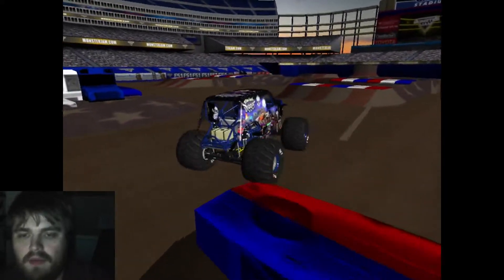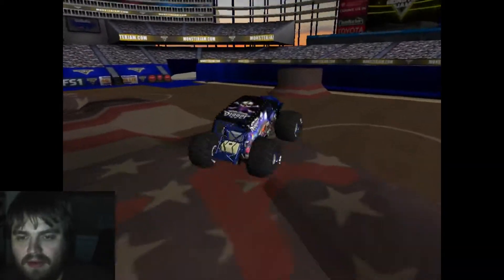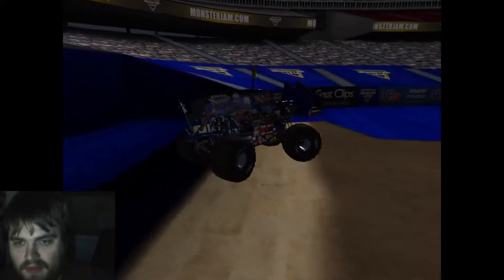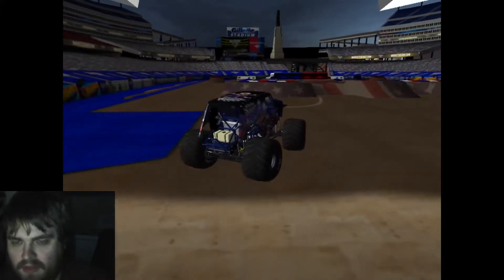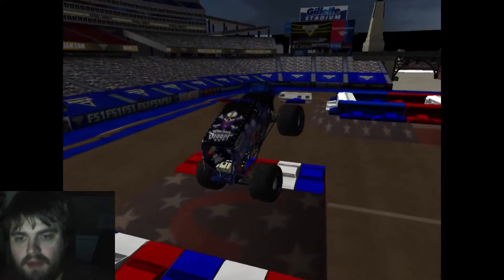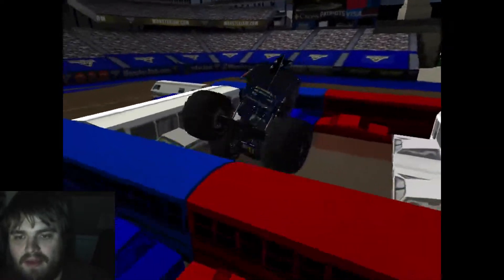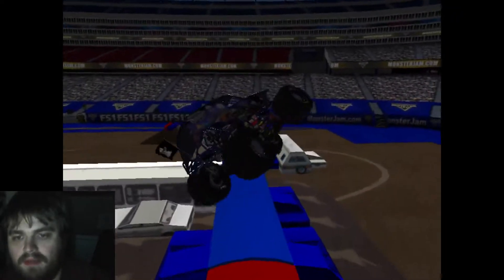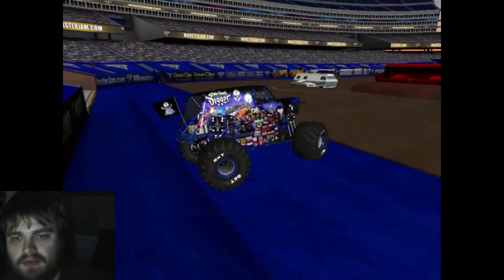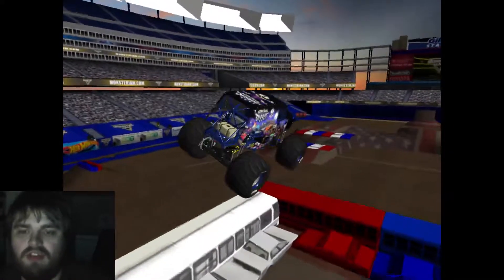Now we're gonna go line up for the triple right here. Got a nice sky wheelie but I couldn't clear it though - takes a hard hit. It looks like the hood caved in a little bit in the front too, even though it's been respawned already. Almost stalled there for a moment, nose diving into the bus stack. I'm gonna go up the bus stack - nice wheelie coming down too. Looks like the back panel might already be loose because the hood where it connects to the cab looks a bit crushed in.